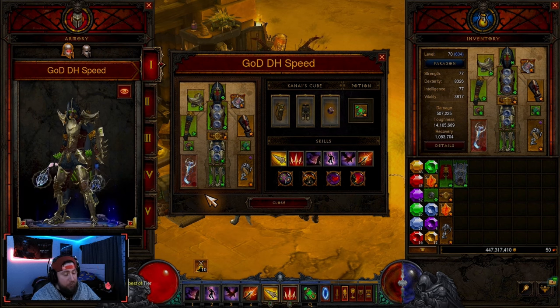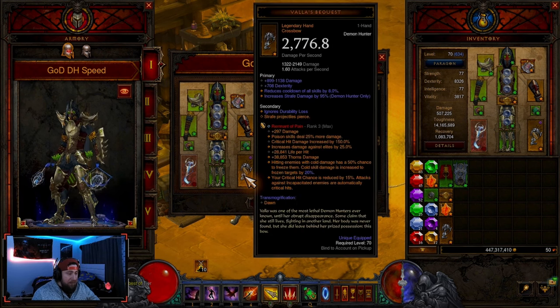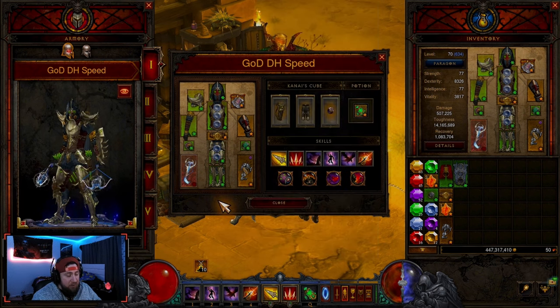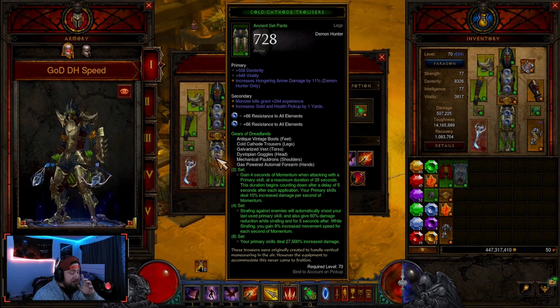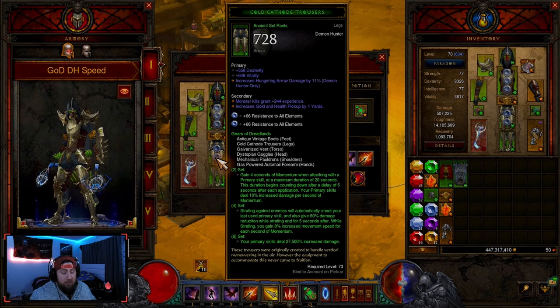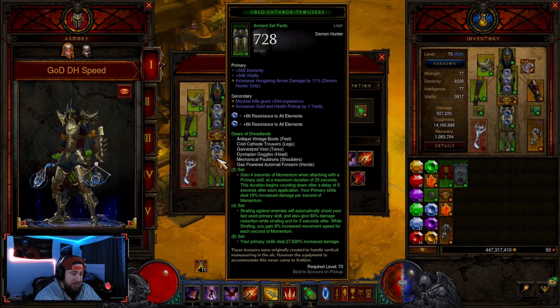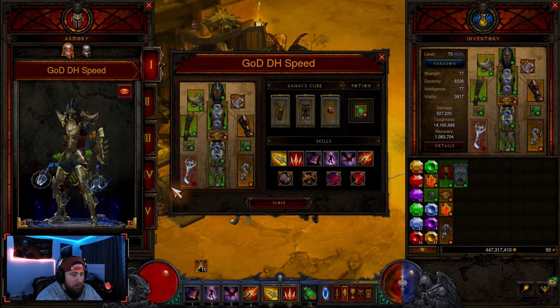I'm going to briefly go through everything that I have, do a showcase, and then talk about the brand new shards I'm using for the build. You're going to need Gears of the Dreadlands — all six pieces. This is not going to be the Hadred's Gift; that's one you're just going to have to get later. You'll get the Marauder set with the Hadred's Gift if you start with DH, but it's really easy to just farm out the rest of the pieces. We're doing all six.